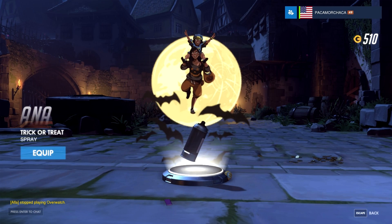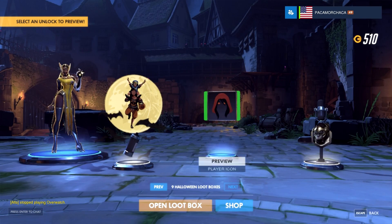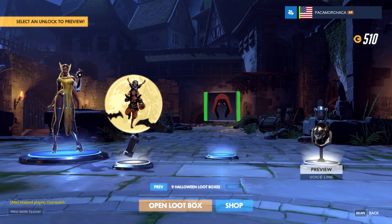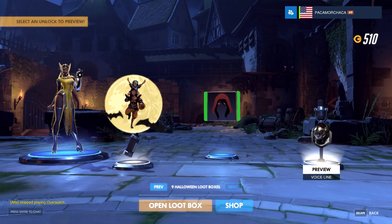That one's cool for Ana — goes with the other one. Ana taking Farrah trick-or-treating. And duplicate Symmetra skin. All heroes icon. Winston voice line. Next one.